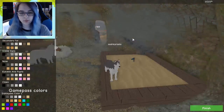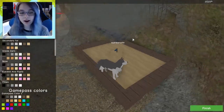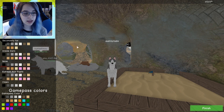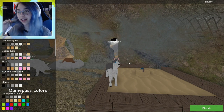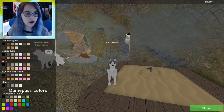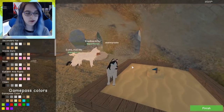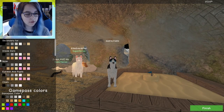Our head moves with the camera - except if we're looking straight forward, then it adjusts. That's so cool! I can shake my head, it's so funny. Okay, let's customize our wolf. Let's start with the eye color - I like this light blue, which is actually close to my hair color right now. Then we've got body fur, which is this gray color, and secondary fur which covers this wider area right here.